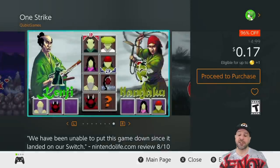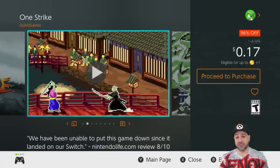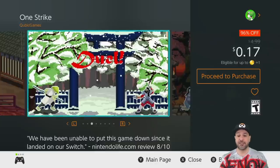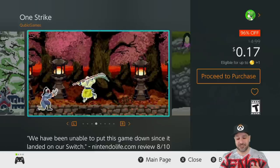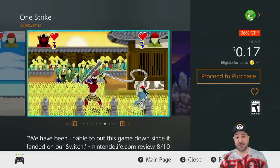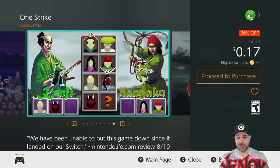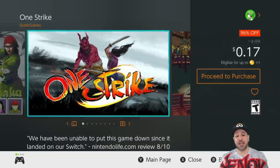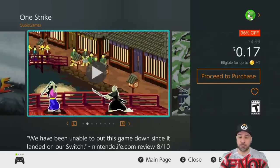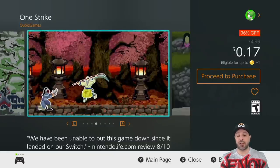The last game from the Cubic sale is One Strike, also 17 cents at 96% off. The title says it all — this is samurai combat as it was intended to be, with everything decided in simply one strike. The first person to land the blow wins the duel. What's awesome about this game is how addicting it is — you always have to play one more game. The mechanics are extremely simple but they make you want to try one more match. At 17 cents, another definite pickup before the sale is up.